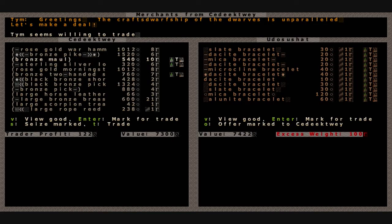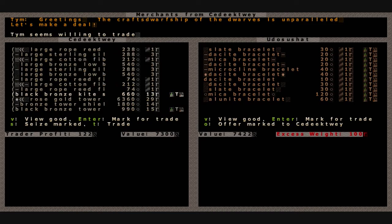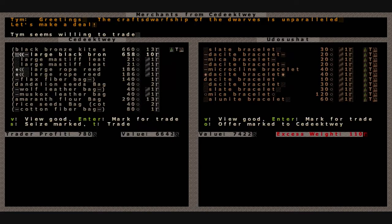The important thing is that we're getting our new weapons for our military. We're getting a bronze maul, a sterling silver longbow for the hospital guards, I think two bronze two-handed swords, and a couple of large kite shields. We don't need a large hauberk - or whatever it was, I think it's like a tunic.